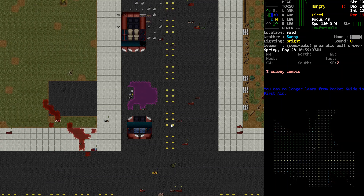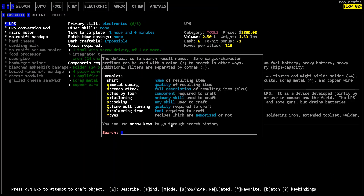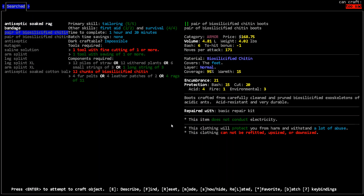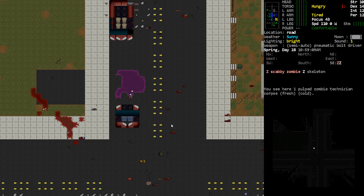It looks like we got up to first aid level two. I'm also just curious about what we can make with that — primary skill, any skill, let's go with that. That's pretty terrible. Is that the one that protects against acid or something? Yeah, I'm pretty sure that is. Mutagen — what? We could craft our mutagen. That's weird. We're not really going to use much of that.